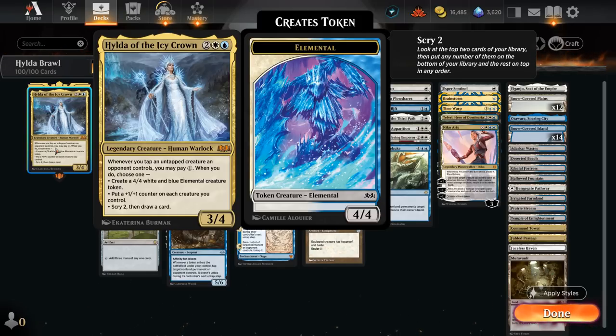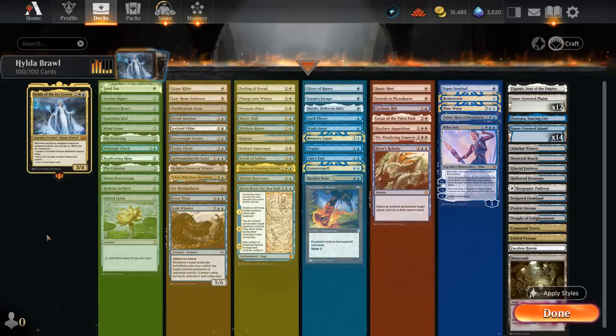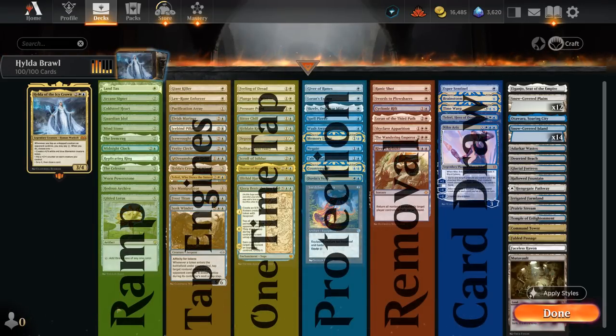We need to play Hilda, she needs to survive, and the opponent needs to have an untapped creature we can tap down, then we also need to pay the one. To make that happen, I've split the deck into a few categories. First, mana acceleration — ways to build up our mana so we can play Hilda, tap something down, and pay the one extra mana all in one turn. Then we have tap engines, cards that can repeatedly tap opposing creatures down for ongoing value. And then some one-shot tap effects that often replace themselves by drawing a card or have other effects stapled on.